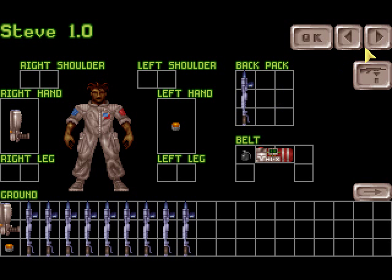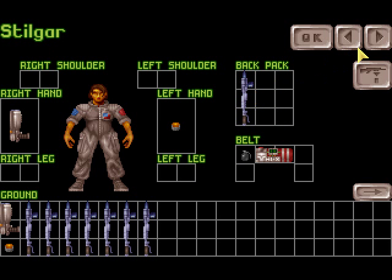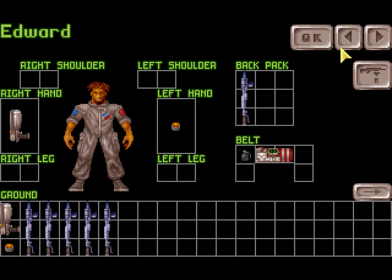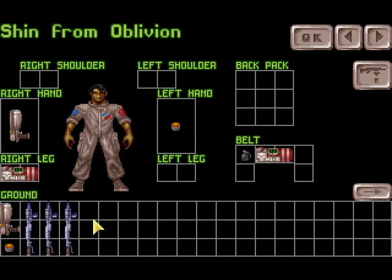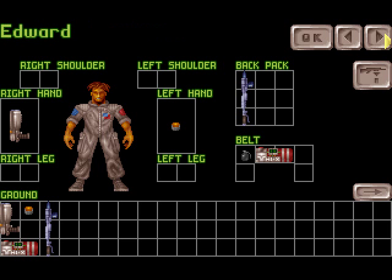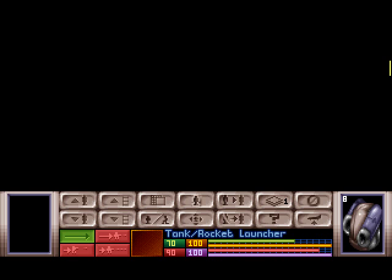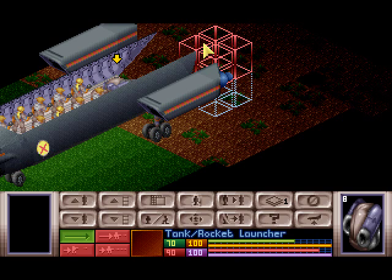So now we want a few people — like 4, shall we say — to be armed with stun rods. In fact we might as well do this for everybody. The mod pack I've got on is supposed to try and keep soldiers with the same equipment between missions, so this will be a test of that. Assuming anyone survives this one. Let's take away the second high explosive from Shin from Oblivion and let's go. It is at night, and this is our tank rocket launcher.